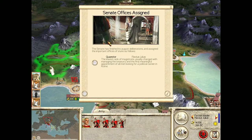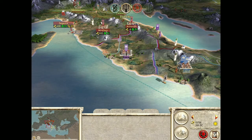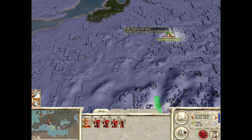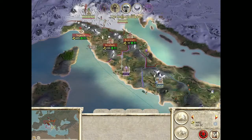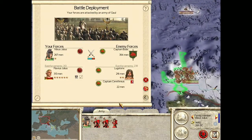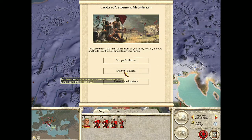Senate offices assigned. 'The Senate has finished its August deliberations and assigned the important offices of state. All men are looking for political here in Rome.' Another turn — they're coming to attack us again. Stabbing us in the back, eh? I have about 500 dudes against 570 of theirs — I'm just going to do automatic. Clear victory. Alright, we won. And we will enslave the population — you guys should have paid me. We're going Dothraki style.